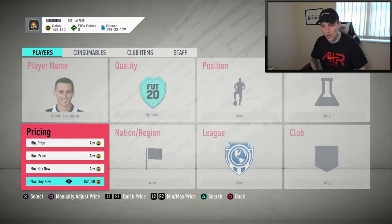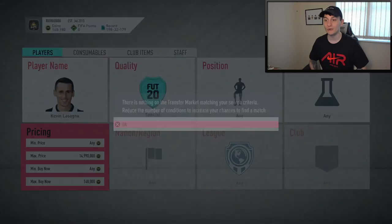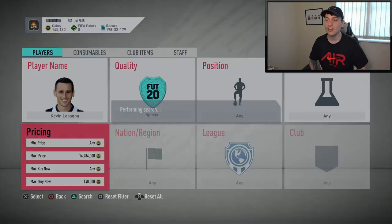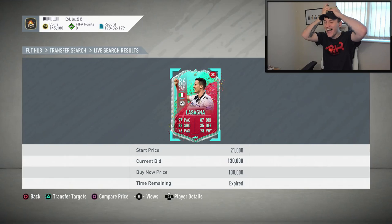Today is the best day to make coins in FIFA 20 because it's Thursday, Rewards Day. Lasagna on the market right now is going for around 155k. I know it's a bit expensive, but recently I've had so many people asking for high-budget methods and Kevin Lasagna is a perfect option for that. I've got 145k to play with right now, so I'm going to go through and try and get myself a snipe.